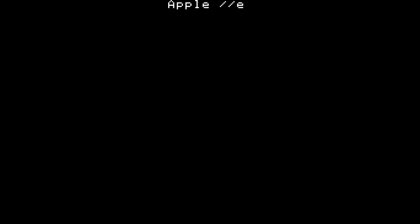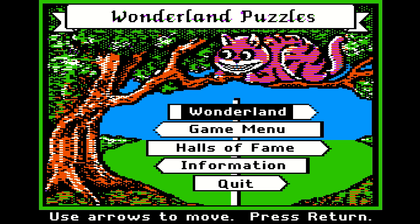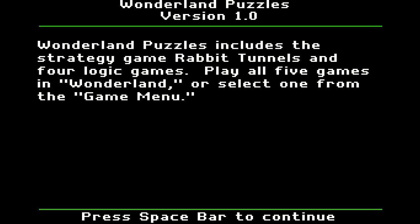Alright, Apple II here. We're back — another MECC disc. Wonderland Puzzles. So we've got Alice in Wonderland here. Cheshire Cat. Getting information: Wonderland Puzzle includes a strategy game, rabbit tunnels, and four logic games. Play all five games in Wonderland or select one from the game menu.